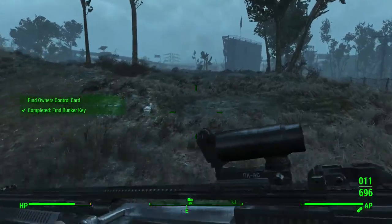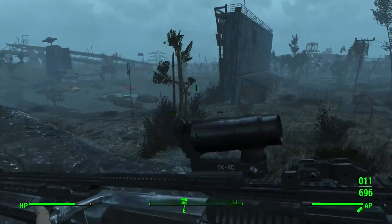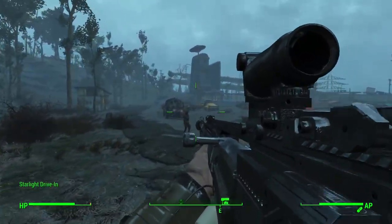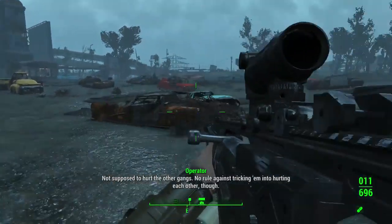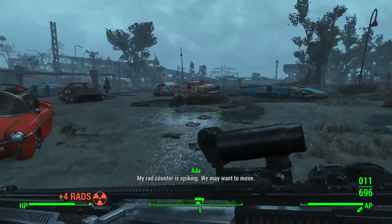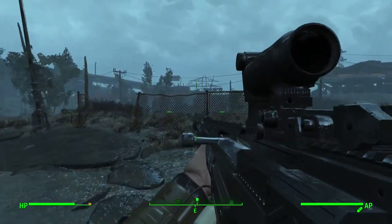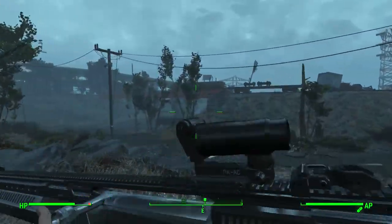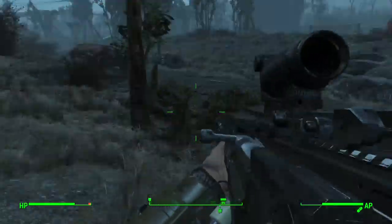Find the owner's control card. Who are you? Give me your name. It's an Operator — okay, this is my base. Oh my god, what is with the radiation in here? Don't you ever clean this place up?